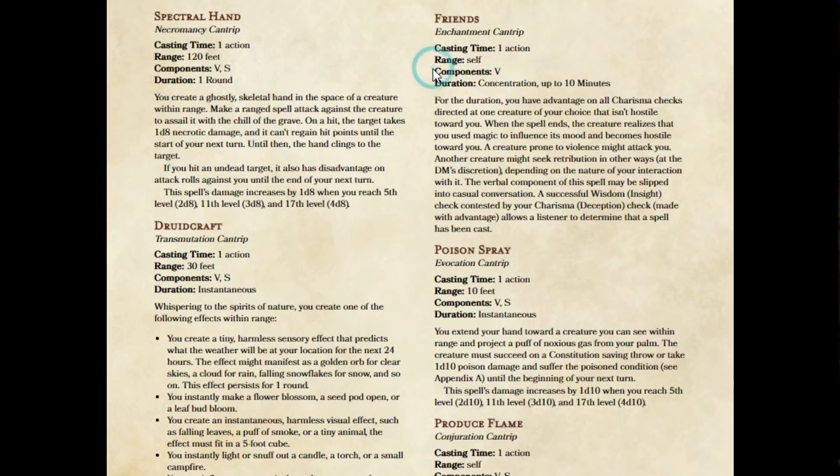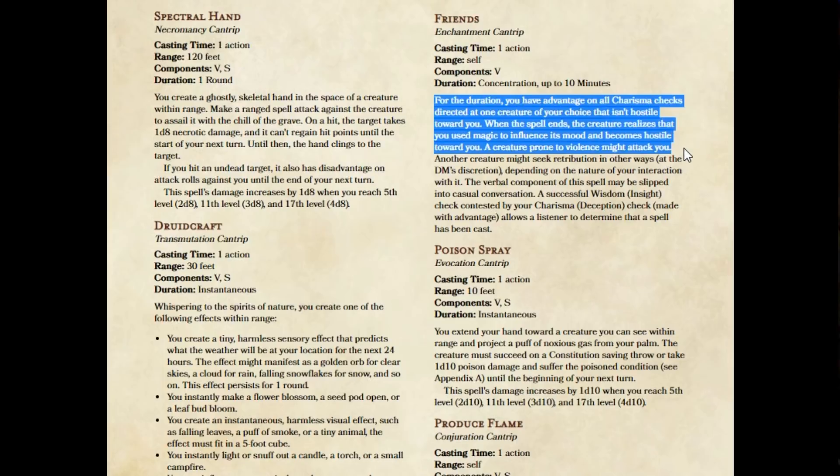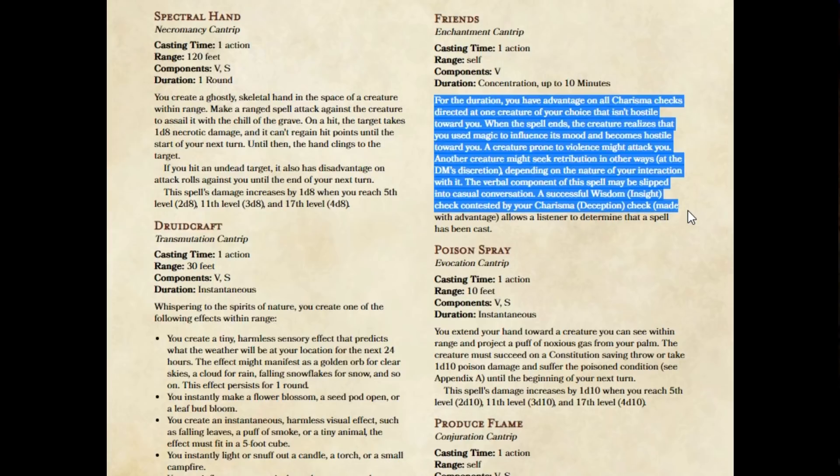So how do we make this spell work the way it's intended to? The first thing I've done is changed the components — it used to have a somatic component and a material component; now I've changed it to a verbal component. The duration has changed as well, from concentration up to one minute to concentration up to ten minutes. For the duration, you have advantage on all Charisma checks directed at one creature of your choice that isn't hostile to you. When the spell ends, the creature realizes that you used magic to influence its mood and becomes hostile to you. The verbal component of this spell may be slipped into casual conversation. A successful Wisdom (Insight) check contested by your Charisma (Deception) check, which is made with advantage, allows a listener to determine that a spell has been cast.